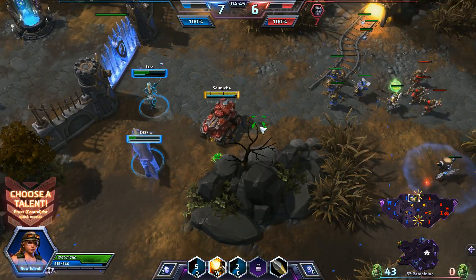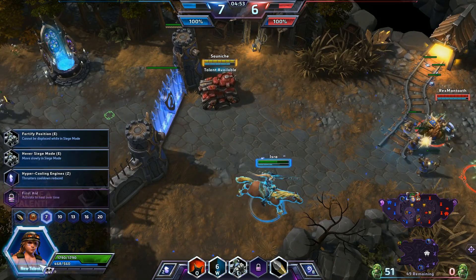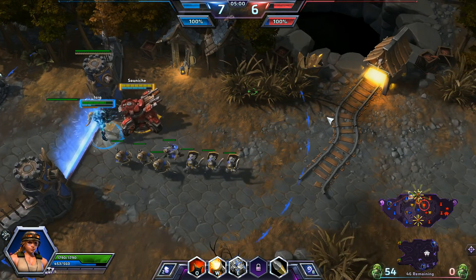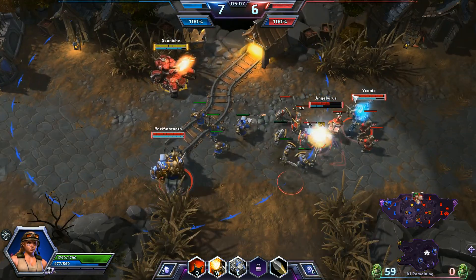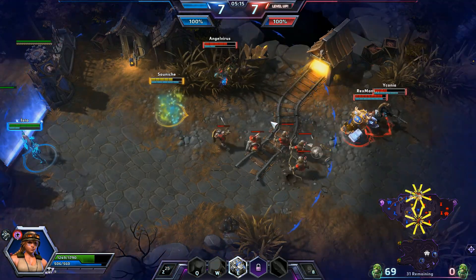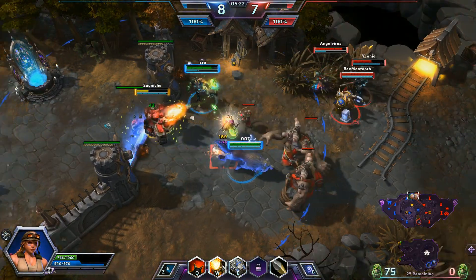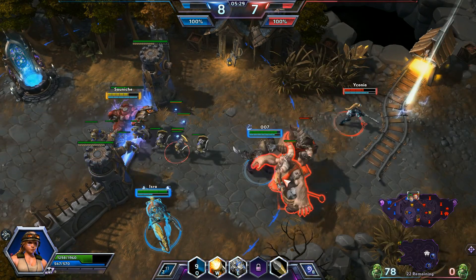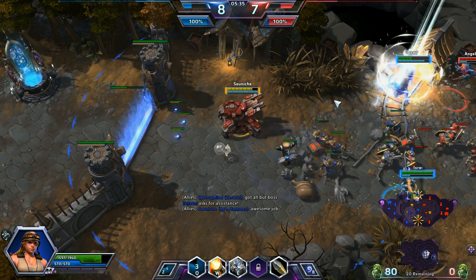Rhaegar and Nova are backing out. Illidan and Zeratul are doing a great job picking up all the trash skulls in the mines. I've got to pick up my last talent here — I'm going to get the Hover Siege Mode, which lets Sergeant Hammer move while sieged. The power that gives her to reposition is incredibly strong, because you can constantly pressure the other team. Brightwing does make a great move hiding in those bushes to polymorph me — if her team had been back supporting her, they could have easily picked up a kill on me. We have enemy giants bombarding our fort. Rhaegar is keeping me healed up, doing a great job. Zeratul is saying we have all but the boss — we have 80 skulls to 0 skulls on the enemy.